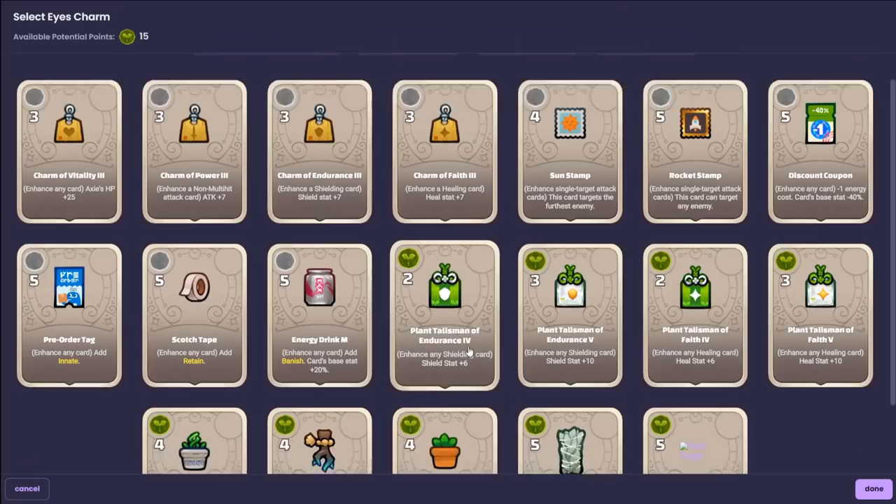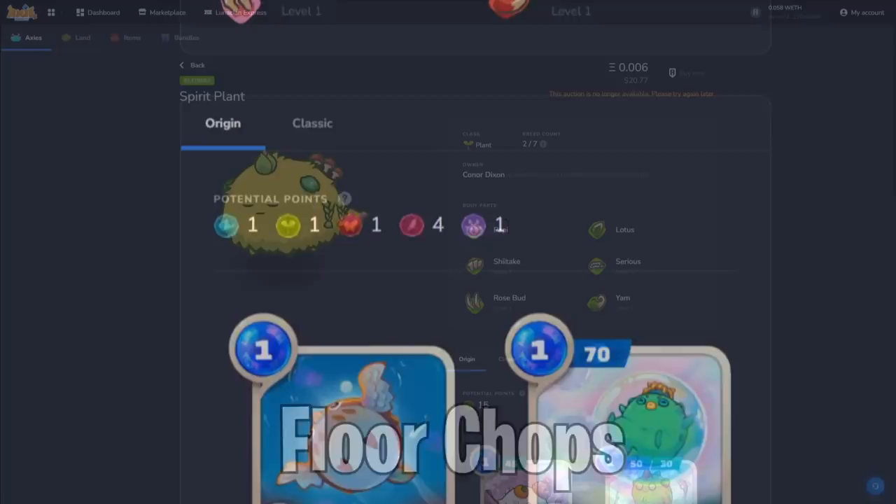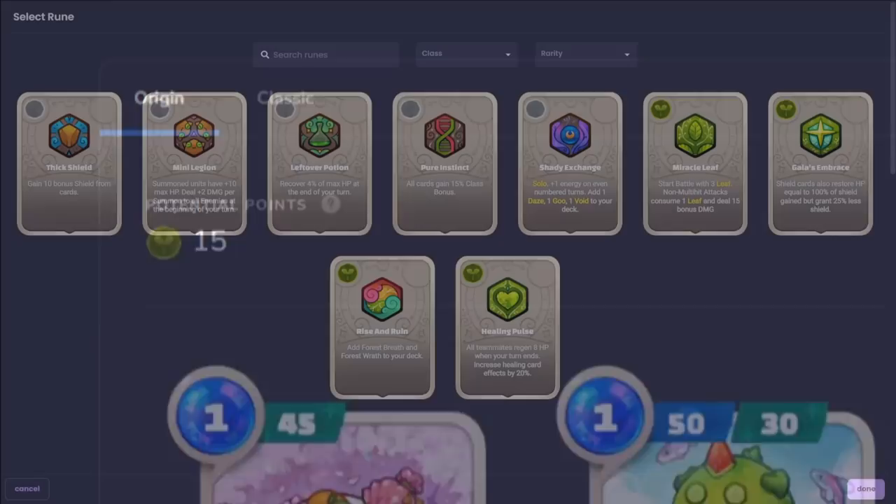A single Axie can only wear one rune, but it can wear 6 charms — 1 charm per body part. The charms that an Axie can wear are determined by potential points; the purer the Axie, the higher the potential points. You will have to make a choice between a powerful charm or better card synergy.